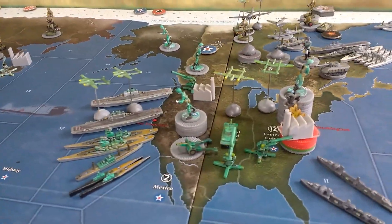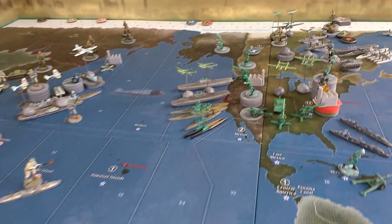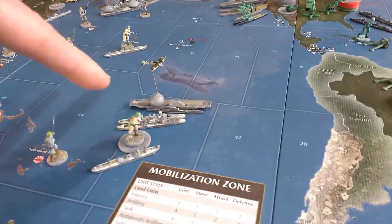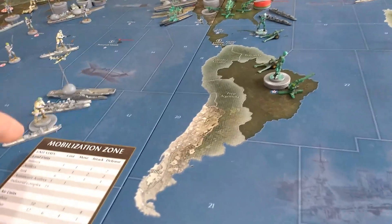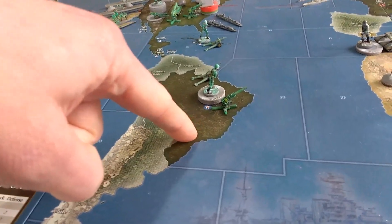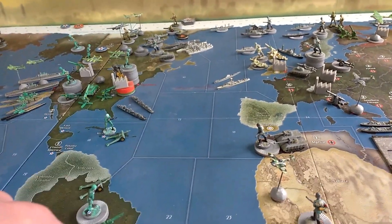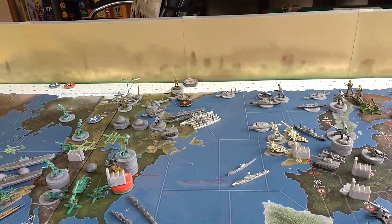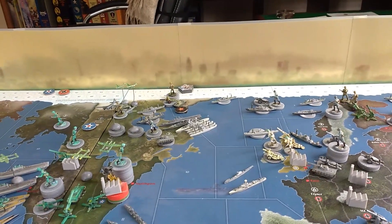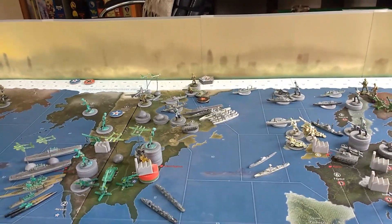There will be some non-com moves: the UK will be moving their fleet around a couple of sea zones to include them in the attack on Brazil, and some units may be moved down as well. Units are reinforcing across from the UK with boats going backwards and forwards. I'll see you on the Japanese turn of turn number five.